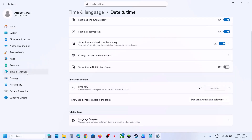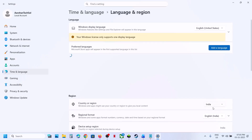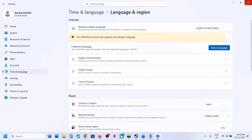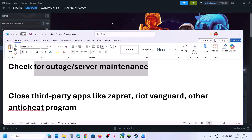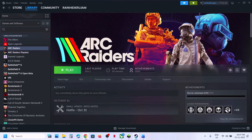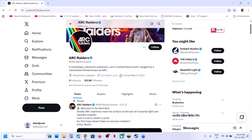Then go to Time and Language, then Language and Region. Make sure your country is selected there. Then you can relaunch the game and check.